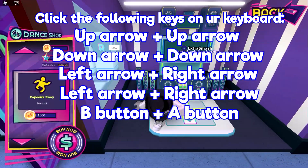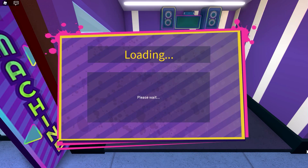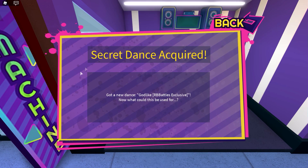So you need to join the game Rowbeats and you gotta approach this dancing machine and type in this combination. Basically type in up, up, down, down, left, right, left, right, and B, A on your keyboard and that's how you will get this secret dance.